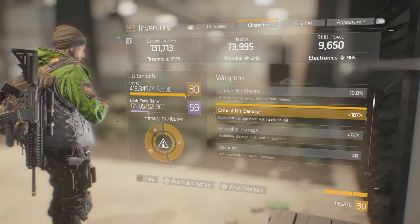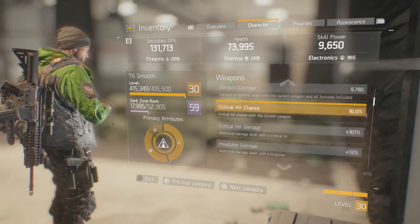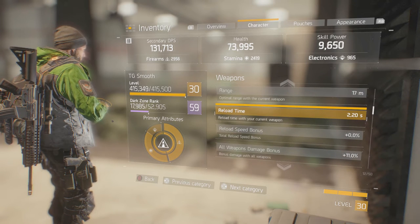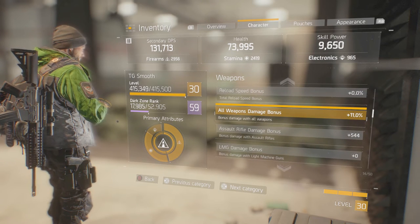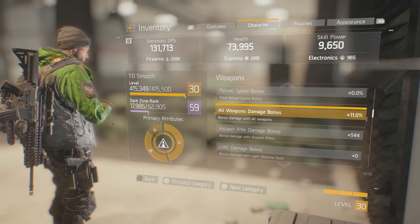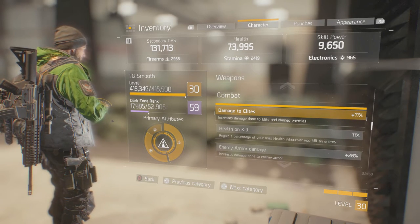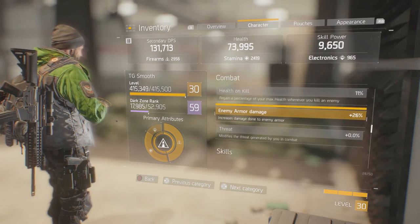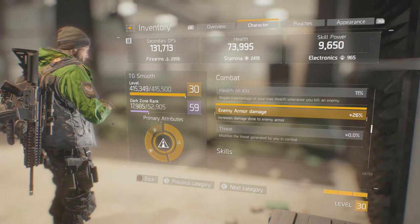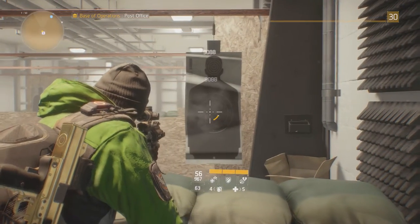My build is primarily built around crit hit chance and critical hit damage. This weapon is not an SMG so it won't have a lot of critical hit stats. I also got an all-weapons damage bonus somehow, which is amazing, plus 11% damage to elites, and enemy armor damage totaling 26% while using this weapon.